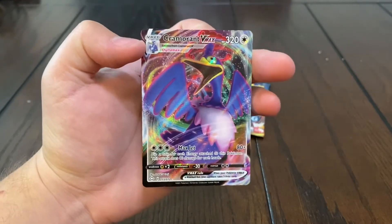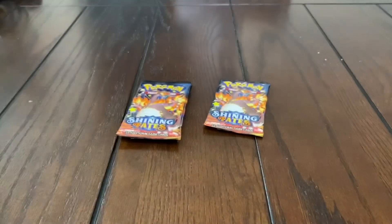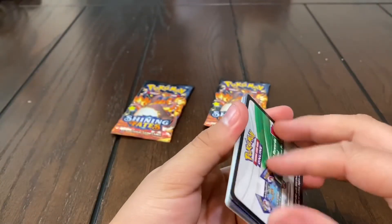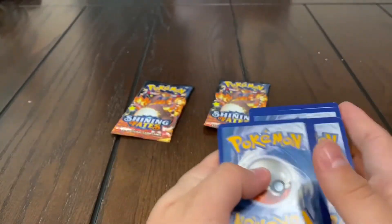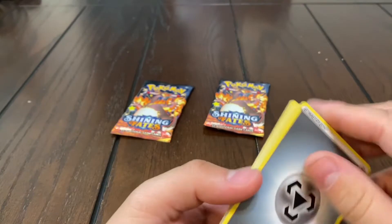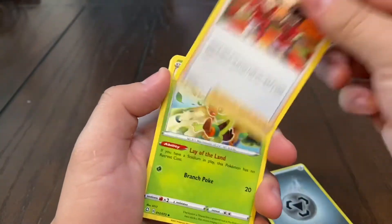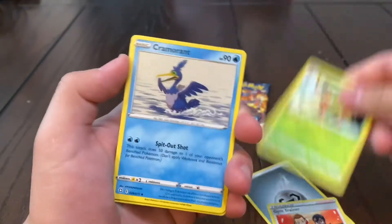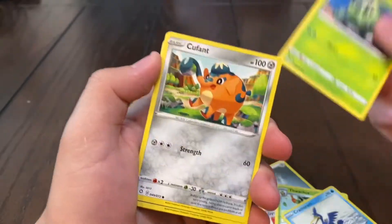I'm actually excited for this one, we might have it to be honest, but right now I'm excited. Looks like I'm cooking the next pack. We got Gym Trainer, Thwacky, Cramorant — oh you can't even pronounce his name and then you pull it — Kufant, Bunnelby, Spinarak, Shinx.